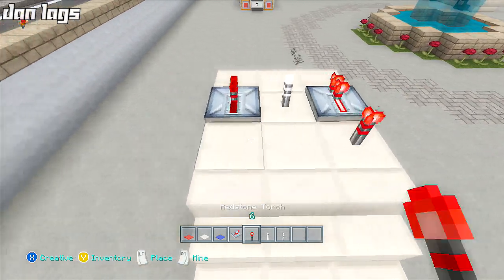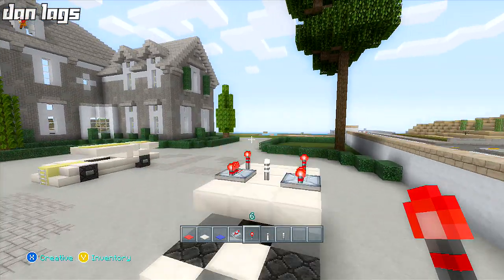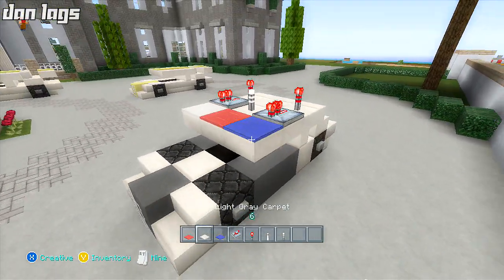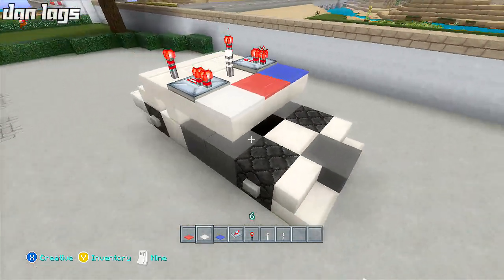Behind the repeaters I'm going to place two regular redstone torches — those are going to be like the sirens, the flashing lights on top of the car. I'll follow that up by adding some red, white, and blue carpet, representing the police colors. That is almost it — just a couple more design details.